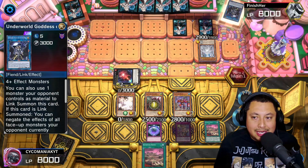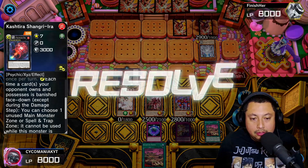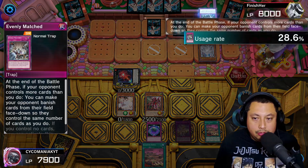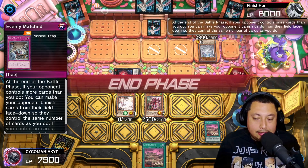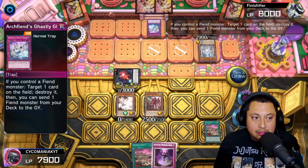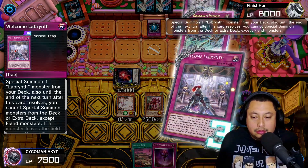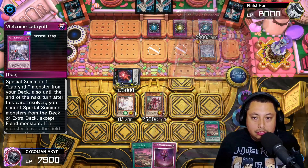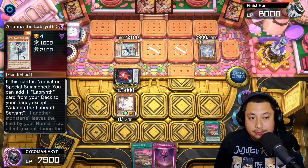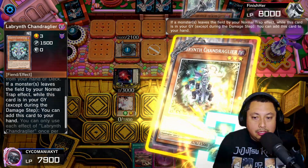We're going to banish Underworld and lock down some zones — locking down two of the zones. They get my Ogre, which is fine. Evenly Matched — that's fine, I got rid of it, wasn't extremely necessary. Oh, they got rid of the Unicorn — Dragon Prison. Very interesting. Now that Summon Limit is gone, it doesn't really matter much. I've got the Ariana, the Lovely Labyrinth, and the Chandelier.